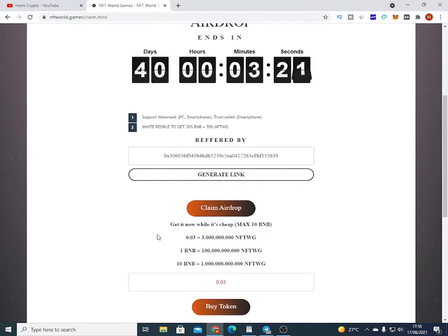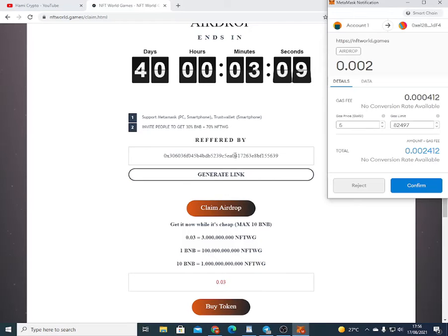In this video, I'll be showing how to claim your airdrop. Just click on claim airdrop and your wallet will open. It runs on Binance Smart Chain, so remember it does not run on Ethereum — it runs on Binance Smart Chain. If your wallet is set to Ethereum, you have to change it to Binance Smart Chain before you're able to claim this. This is the gas fee we're paying: 0.002412. Let's click confirm to claim our airdrop.